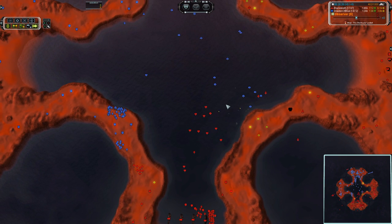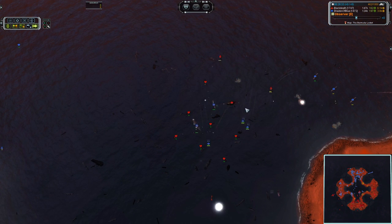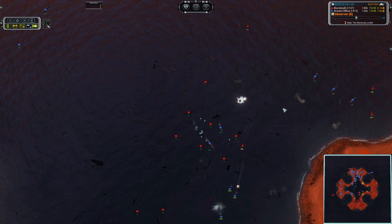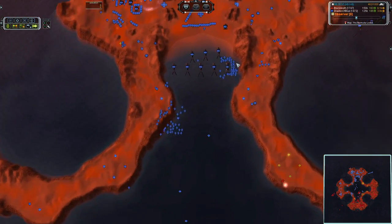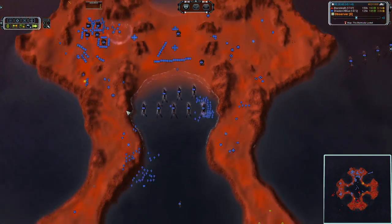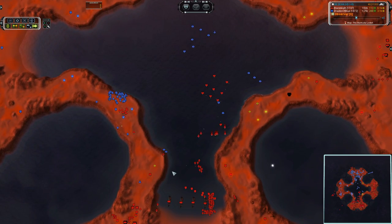Actually not out of nowhere — they do come from someplace substantial, because the unit mix is terrible for Shades of Blue. But he is continually winning, and Shades of Blue will never get the upper hand as long as he is not building something to deal with the subs. He's building an occasional T1 sub, but that is not going to help — not in the slightest.